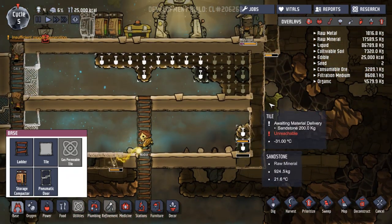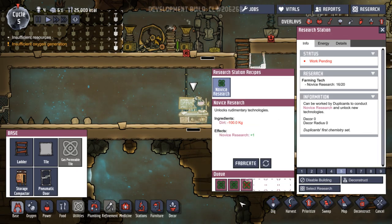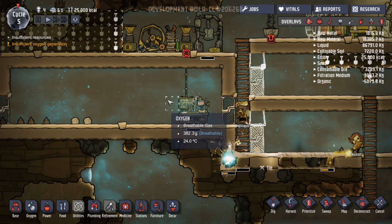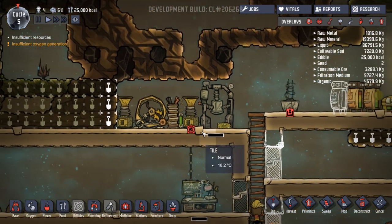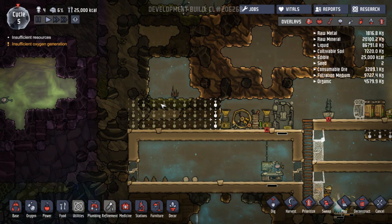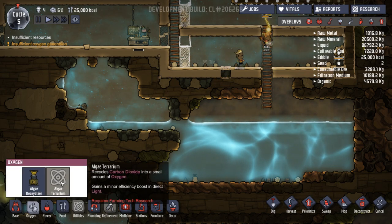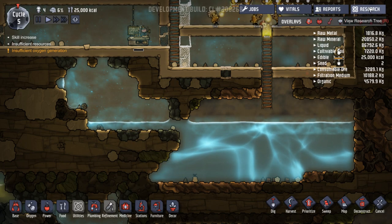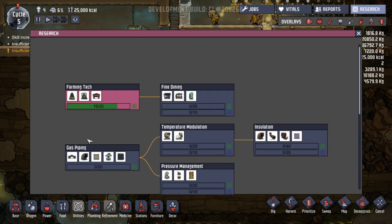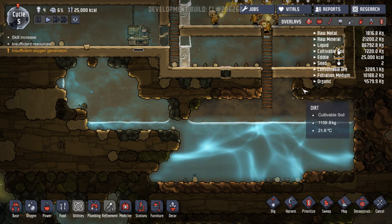Hey, look at these rooms - they're looking nice. How's the research going? 16 out of 20. 16, 17, 18, 19, 20 - there we go, we'll add that in. Power's starting to become a problem. Insufficient resources. This is algae - we're going to get some algae from there. Is there other ways to make oxygen? Algae terrarium - recycles carbon dioxide to a small amount of oxygen. But we need gas piping for that. Algae terrarium - yeah, for the farming tech. Okay, that's good, that's the one we're going for.